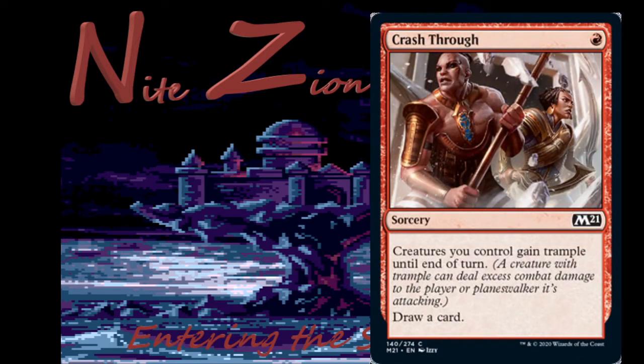Crash Through — one red, common sorcery. Creatures you control get trample until end of turn, draw a card. We see this in modern to give mono-red prowess creatures trample and keep going off. Constructed play, sure. Limited play, not usually — and it doesn't give haste, so meh.